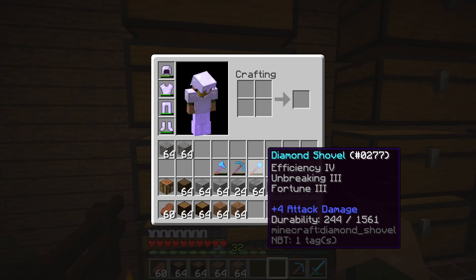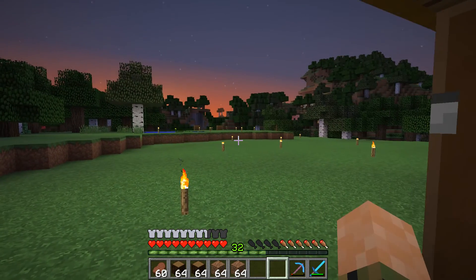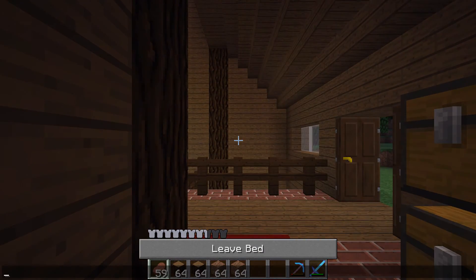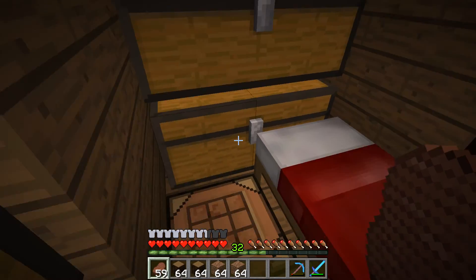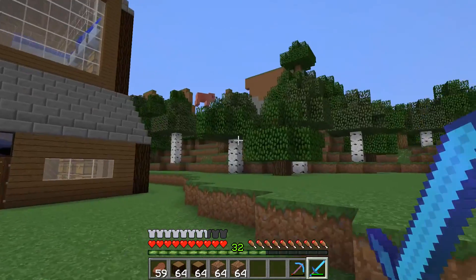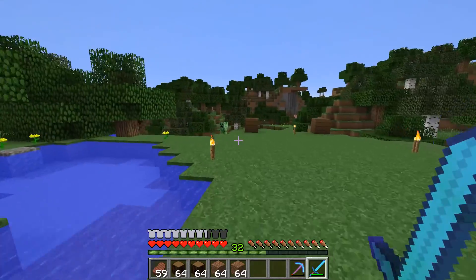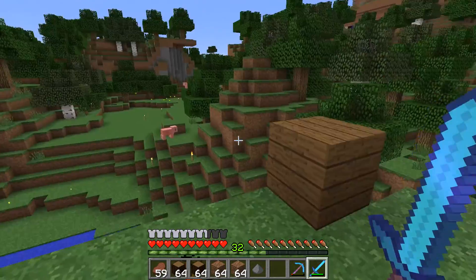That's Fortune 3 so we can't even use it. We don't have any dirt. We'll worry about that later. As the sun sets - all right, great time to start recording. Let's go to sleep first. So in this episode we're gonna work on the outside a little bit. First thing we're gonna do is avoid - actually let's kill that creeper because he's gonna sneak up on me later, I just know it. Oh look at that knockback.